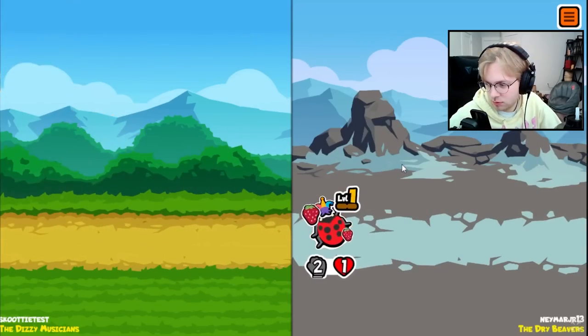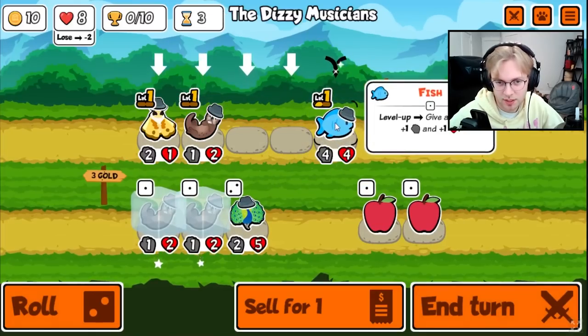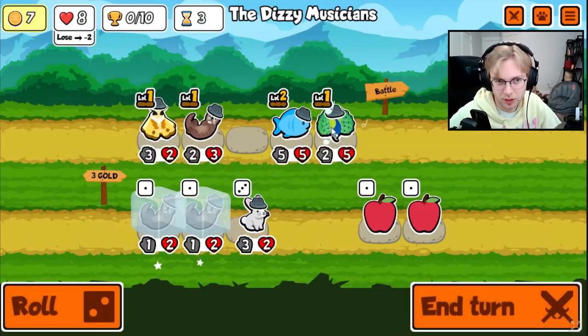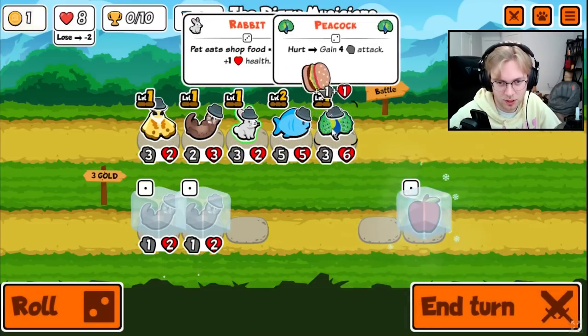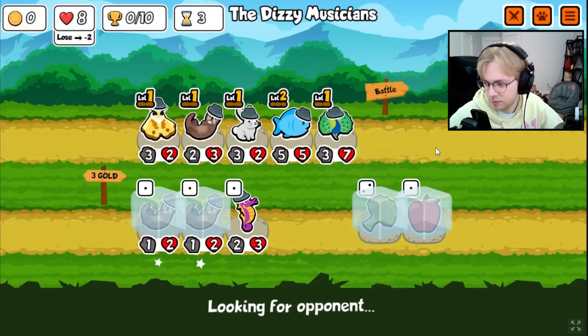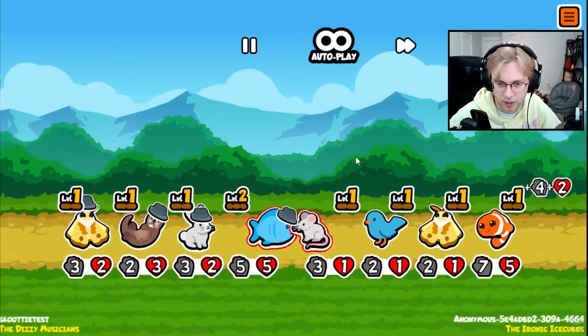We lose by one again. Let's combine the fish, and we'll go Peacock because there's a rabbit. Yeah, I think we just get you a ton of health. I'm fine with freezing like everything. Well, that didn't do much.